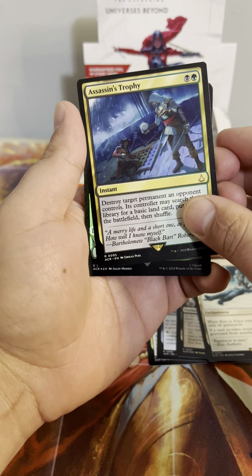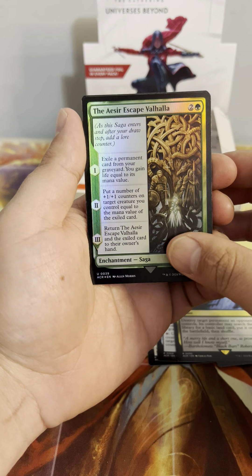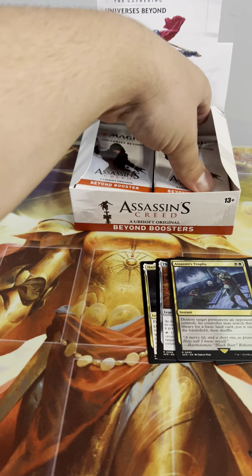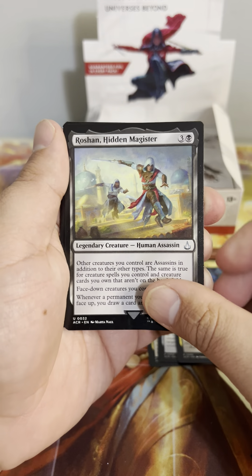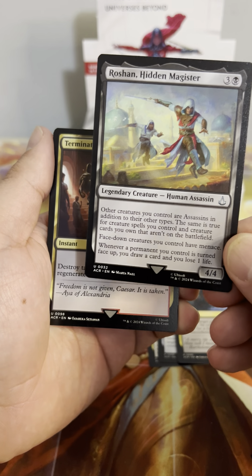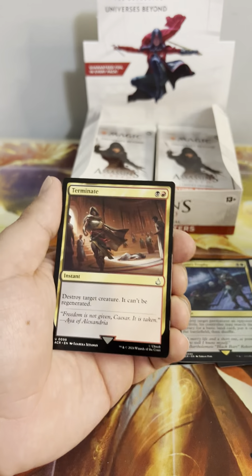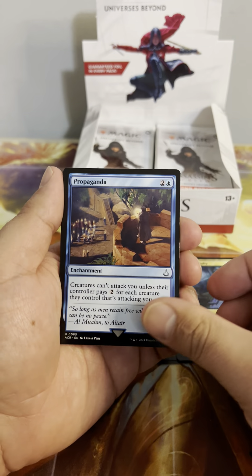We got an uncommon, the Assassin's Escape Valhalla, and our showcase is another Alexios — two in a row. Roshan, Hidden Magistar — other creatures are Assassins. Face-down creatures have menace, and whenever a permanent you control turns face up, you draw a card and lose a life. They're trying really hard to bring that mechanic back.